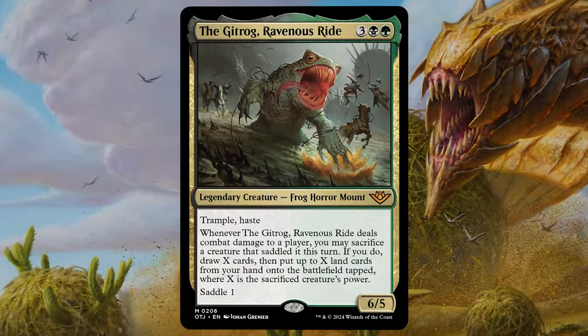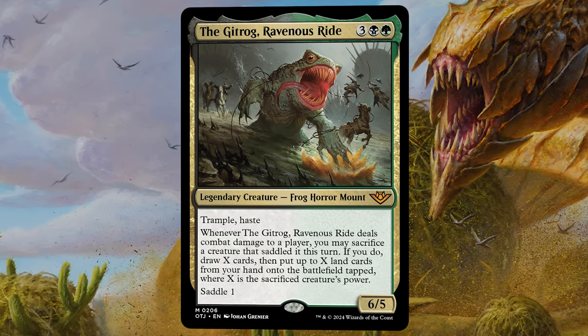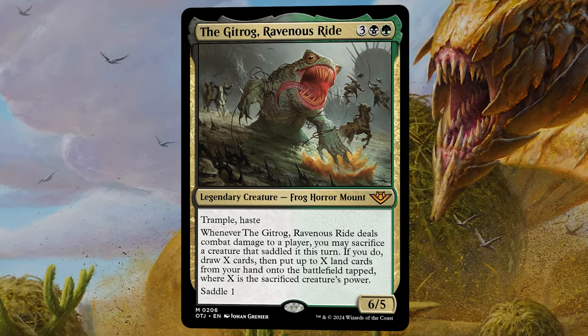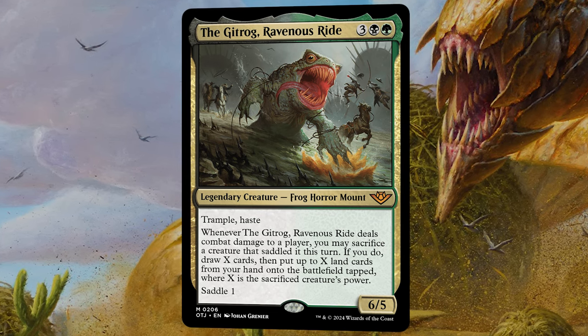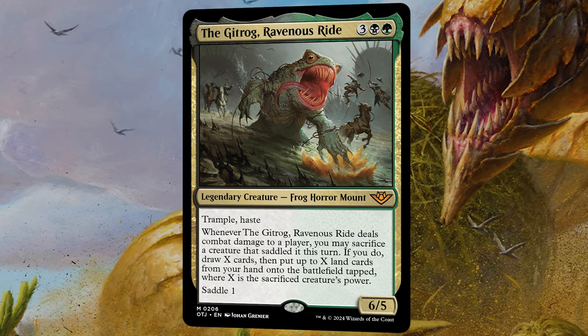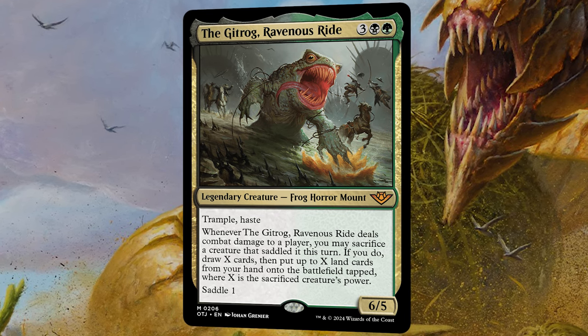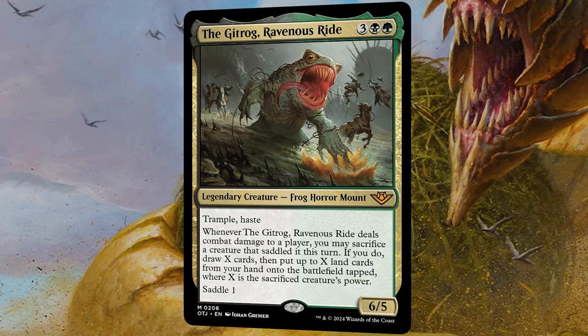The first commander I want to talk about is the Gitrog Ravenous Ride. It's three black green for a 6/5 legendary creature — frog, horse, mount. Trample, haste. Whenever the Gitrog Ravenous Ride deals combat damage to a player, you may sacrifice a creature that saddled it this turn. If you do, draw X cards and put up to X land cards from your hand onto the battlefield tapped, where X is the sacrificed creature's power. Saddle 1.